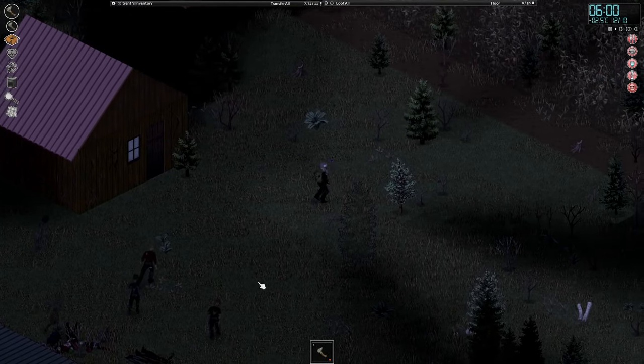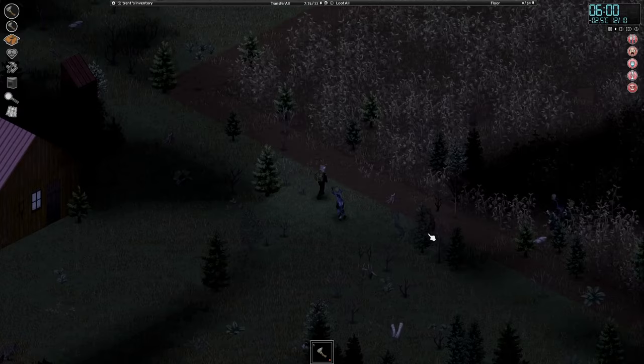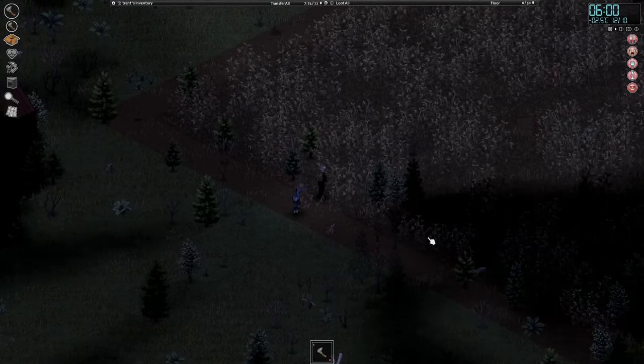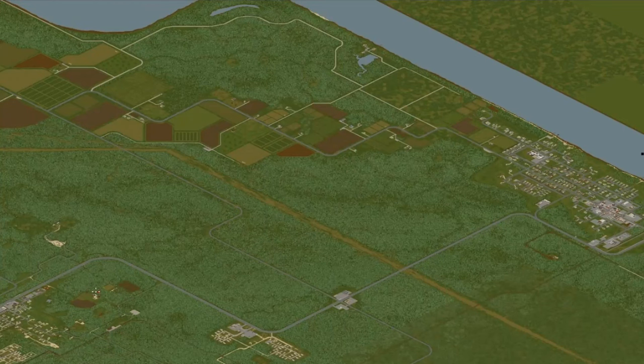The next day I woke up, packed my things, and went out of the house. There were already dozens of zombies waiting for me outside, so I kept heading east and made my way to a main road. Something I didn't explain in the beginning was that Trent had the burglar occupation, which meant he could steal cars easily and hotwire them.